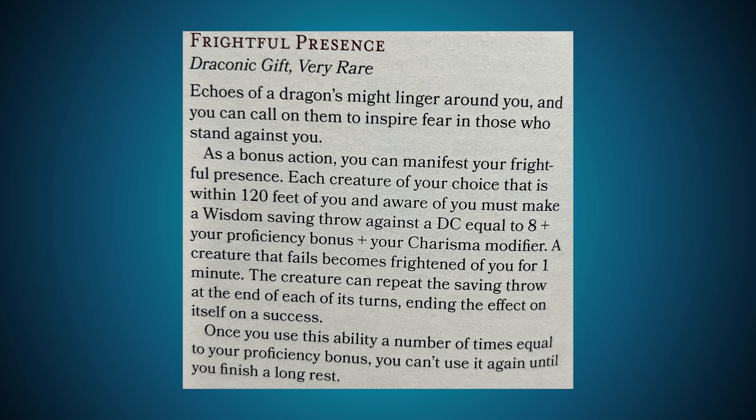Frightful Presence is very rare. Echoes of a dragon's might linger around you and you can call on them to inspire fear. As a bonus action, you can manifest your frightful presence. Each creature of your choice within 120 feet of you and aware of you must make a Wisdom saving throw against a DC equal to 8 plus your proficiency bonus plus your Charisma modifier. A creature that fails becomes frightened of you for one minute. The creature can repeat the saving throw at the end of each of its turns, ending the effect on a successful save. Once you use this ability a number of times equal to your proficiency bonus, you can't use it again until you finish a long rest.